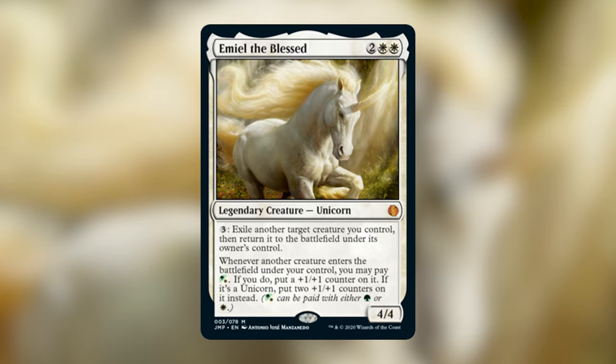If that creature was a Unicorn, you get to put two plus one plus one counters on it instead. There's a bunch of text on here — the bottom half cares about Unicorns and creatures entering the battlefield, and the top half cares about exiling creatures. This deck is going to be focused on the top half because unfortunately there aren't a ton of Unicorns to really focus on, so we couldn't make a super efficient Unicorn tribal deck. The first ability deals with exiling creatures and immediately returning them to the battlefield — this is oftentimes referred to as blinking a creature.